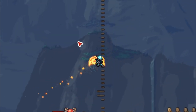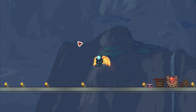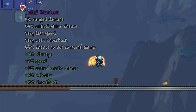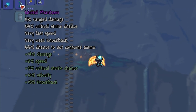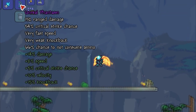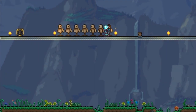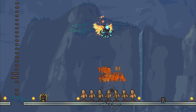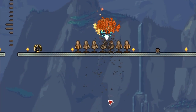Hi guys, in this video we're going to be looking at the best bow in the Terraria 1.3 update, and that item is the Phantasm. The Phantasm is capable of doing over 150 range damage and over 50% critical strike chance when you have powerful accessories and armor equipped. It basically fires 2-4 arrows per shot and each arrow is capable of doing over 150 damage.